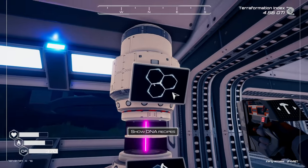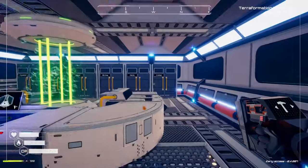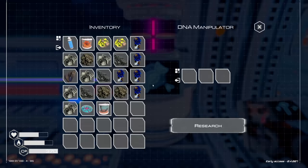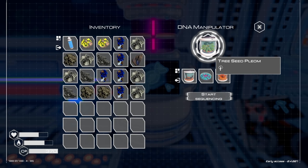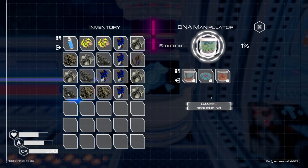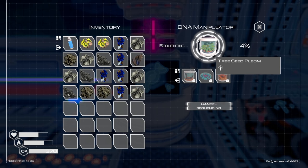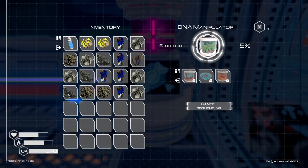Mutagen, golden seed, and tree bark — we have tree bark down in here. So it's tree bark, mutagen, and then the plant. Research — tree seed plume, start sequencing. Oh my gosh, so I think it's making it right now. Wow, that actually takes a minute doesn't it — we're at five percent, holy moly.